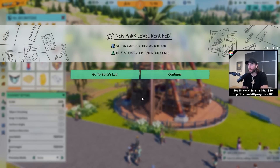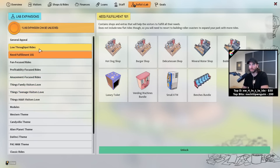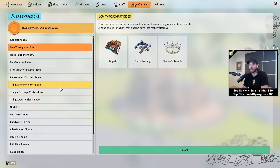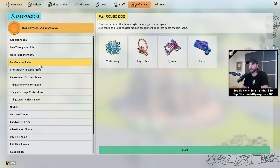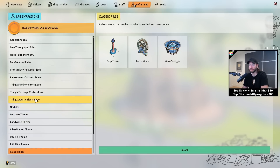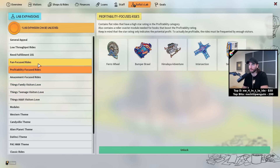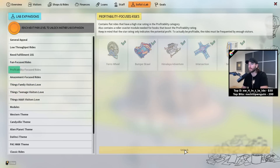So we have increased our visitor capacity and a new lab expansion can be unlocked. Perfect! Can I get any of these? Low throughput rides, fun focused rides, classic rides. We can get a wave swinger, a drop tower, a ferris wheel — things teenagers love. Love their energy drinks, those teenagers. Liquid poison, what a treat. Let's do profitability — let's get the money flowing. I think that's important.